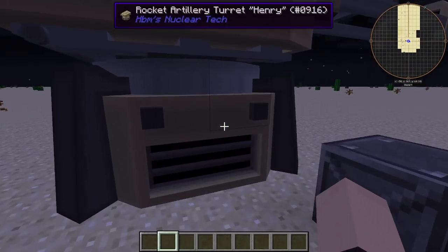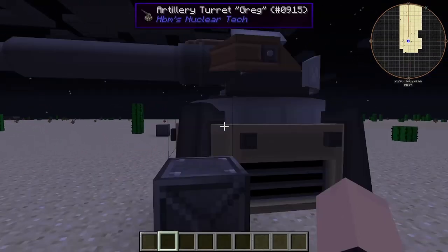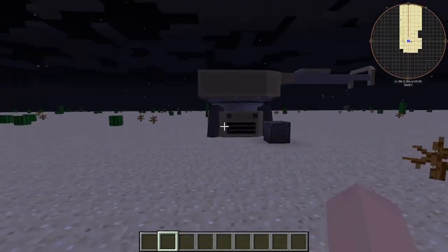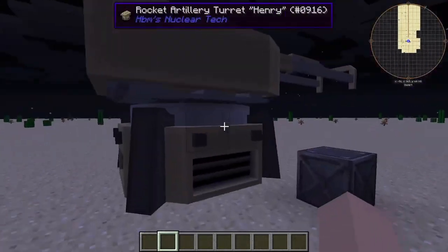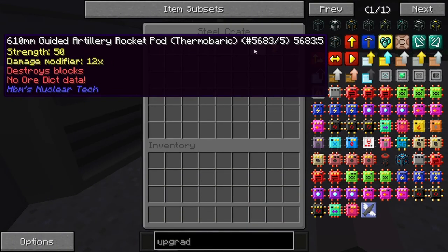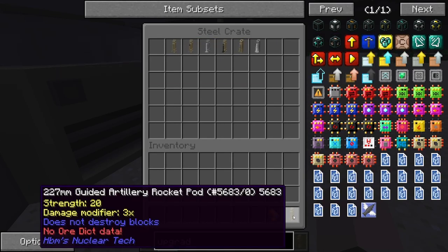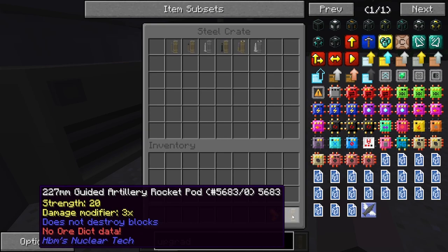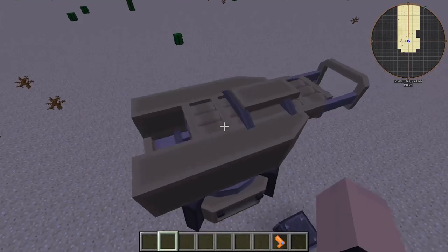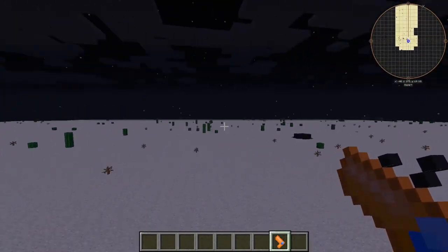Hey, what's going on guys? Today we're going to be testing out the rocket artillery turret Henry, and we have our rocket artillery turret Greg. Anyway, let's get into it. We're gonna start with Henry, going from the beginning and working our way up. First one is the 227 millimeter guided rocket pod. He's getting loaded up already — just took that and he's ready to send it!